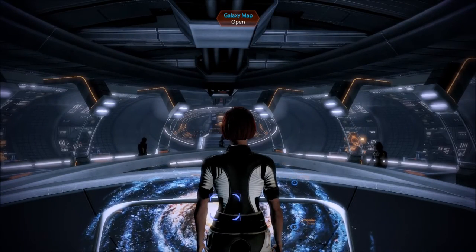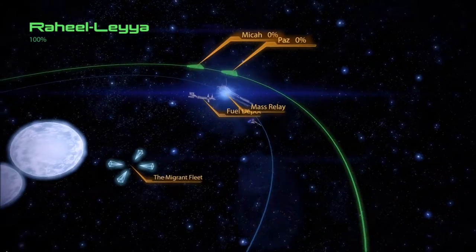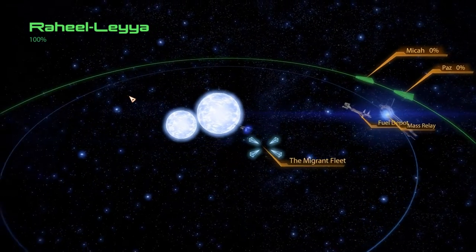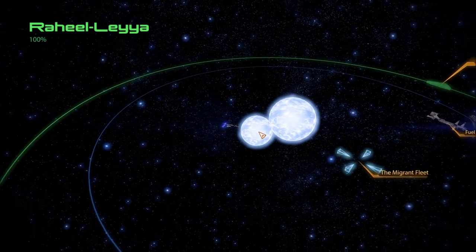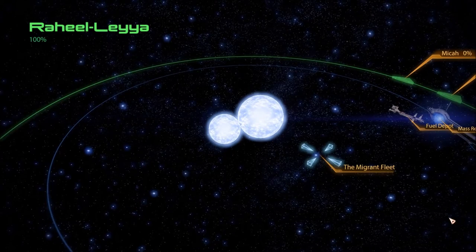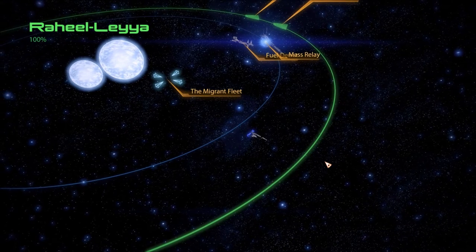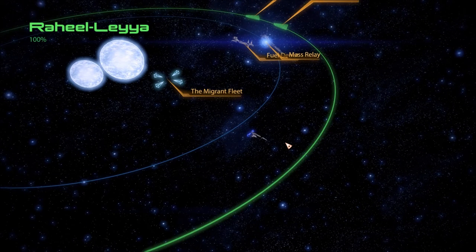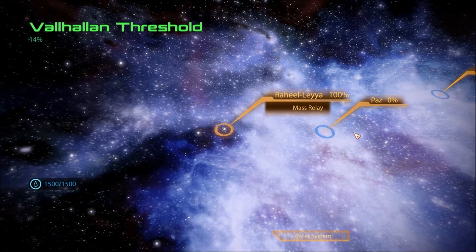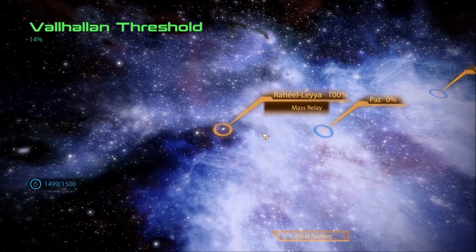Welcome back to Let's Play Mass Effect 2 blind. I'm the RPG Chick. Last episode we had Tali's loyalty mission on the migrant fleet. You shouldn't be skipping episodes in case you haven't seen it — I'm not gonna say what happens. We have two more systems to explore and we're full of fuel, so let's go.